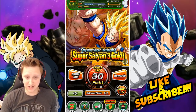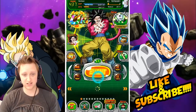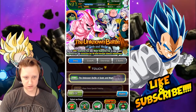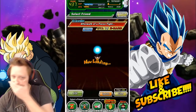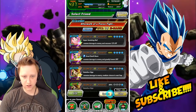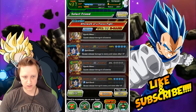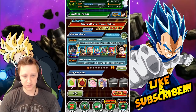I've tested him and seen him in action — he hits like a truck. I'll bring him up here so you guys can see. We're gonna go run a random mission with him. I'm going to take off Resurrected Warriors and go Pure Saiyans STR — Super Saiyan 4 Goku should be on the list. There we go, so I can run the same team I'm going to be running with him.